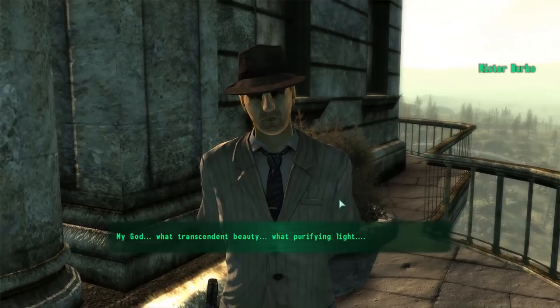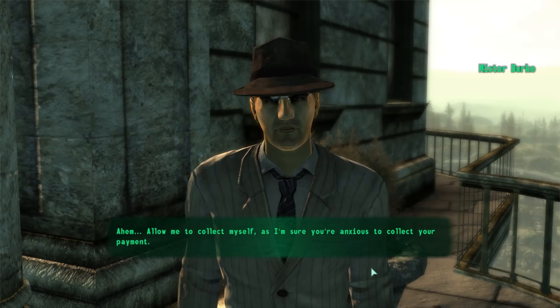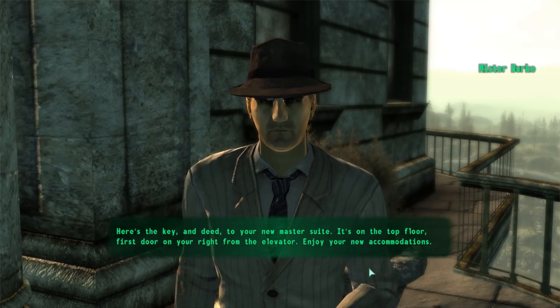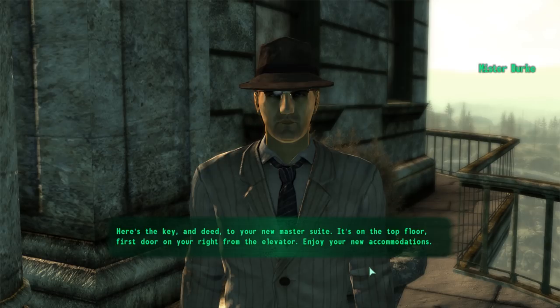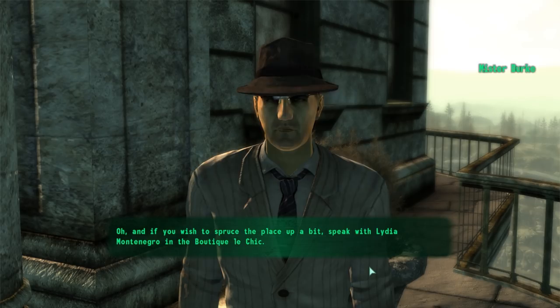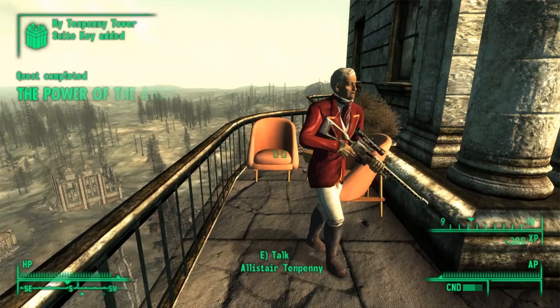We then go to Mr. Burke to claim our reward. He says: 'My god, what transcendent beauty. What purifying light. Allow me to collect myself, as I'm sure you're anxious to collect your payment. I have been asked to extend to you an invitation to reside at Tenpenny Tower. Here's the key and deed to your new master suite. It's on the top floor, first door on your right from the elevator. Enjoy your new accommodations. Oh, and if you wish to spruce the place up a bit, speak with Lydia Montenegro in the Boutique Les Chic.' With that, we gain a key and a deed to our Tenpenny Tower suite.